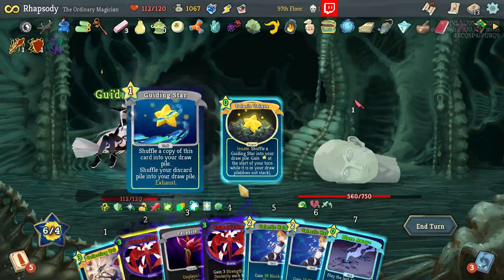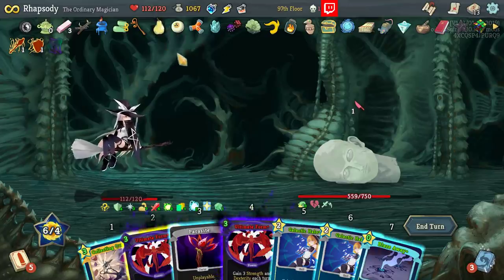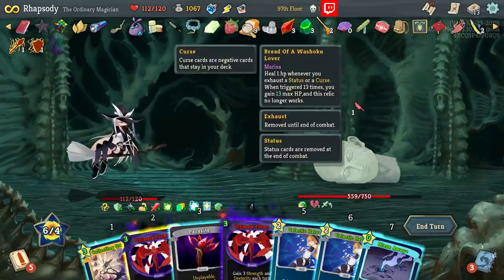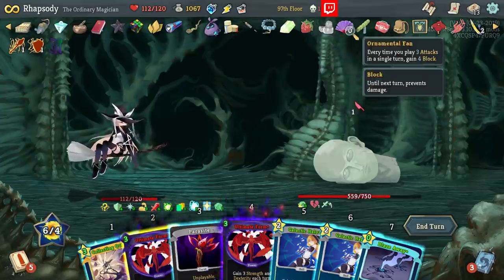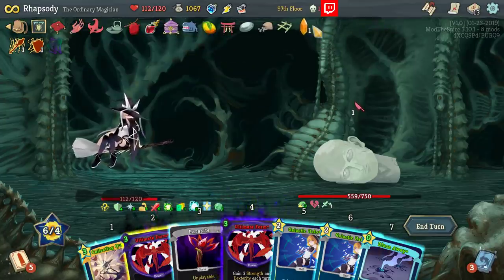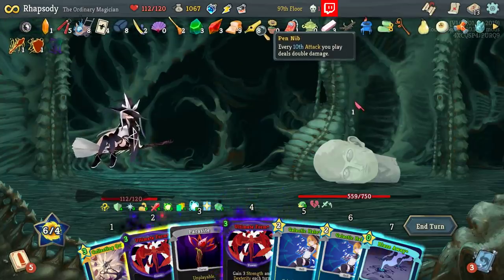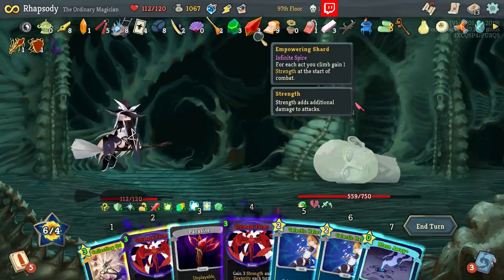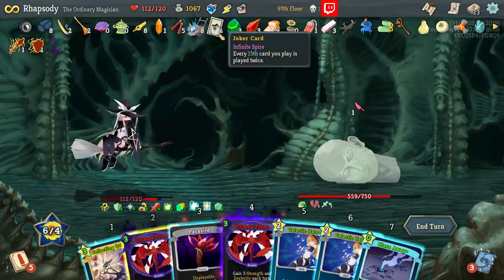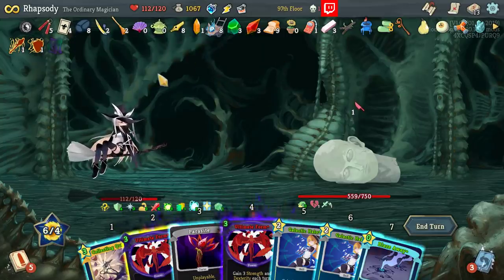One thing I do need to do is sort the relics so that I know all of the ones that have counters on them. Let's sort the relics so I can keep track of their counters. The counters that are most important for me to keep track of are Pen Nib, Incense Burner, Ornamental Fan, Magic Broom, Letter Opener, Beetle Shell, Joker Card, and Nunchaku. Now those are all in position — beautiful.